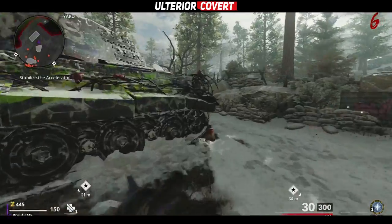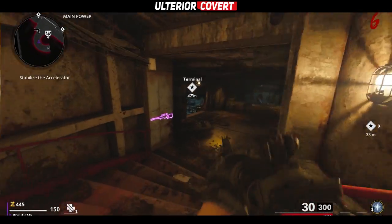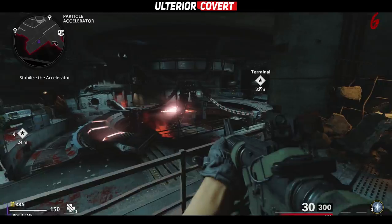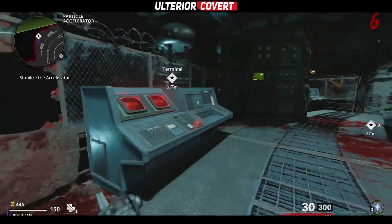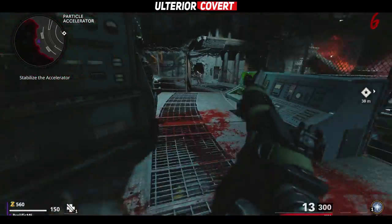Once you've turned the power on, if you've still got enough ammo head back down into the particle accelerator room and you'll see that there are two terminals active now on the upper platform, one being on each side. Head over to each and turn them on. Doing this will help stabilize the accelerator so that you can enter the dark ether.